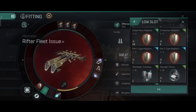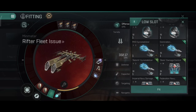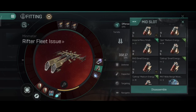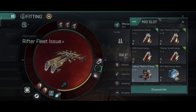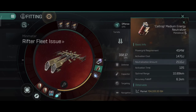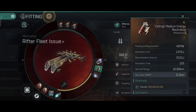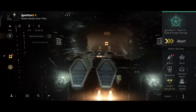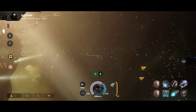You can also do a dual adaptive build and add a damage control. And instead of the Nosferatu, you can use a medium neutralizer. Yes, this frigate now has enough power grid to fit a medium neutralizer, which would be really good and effective against other frigates, destroyers, and can even be used against cruisers. Let me undock and show you the active stats. With a medium neutralizer, I would prefer to have a battery installed — I'll show you that build next when I dock.